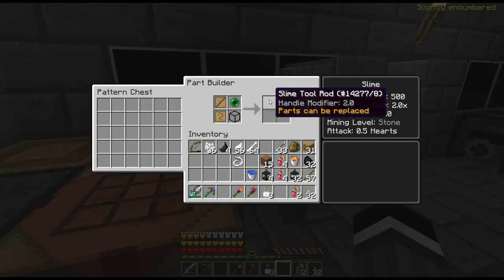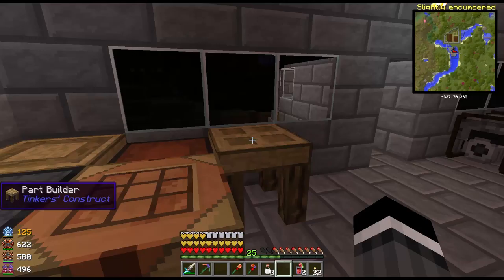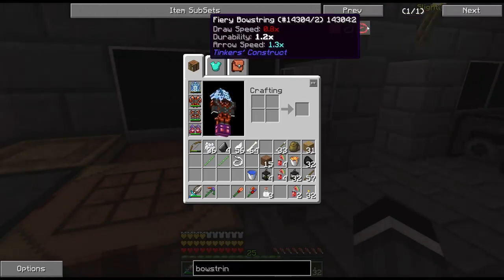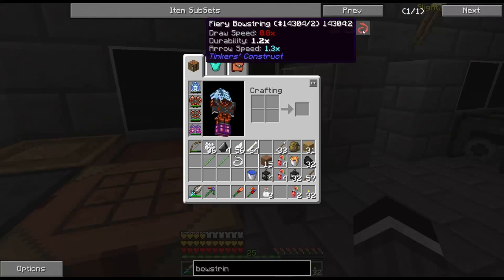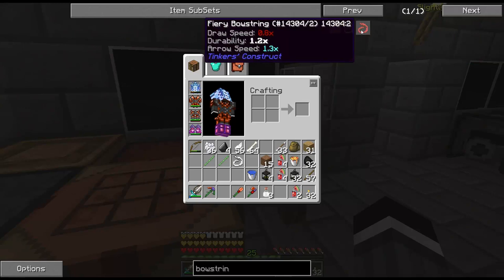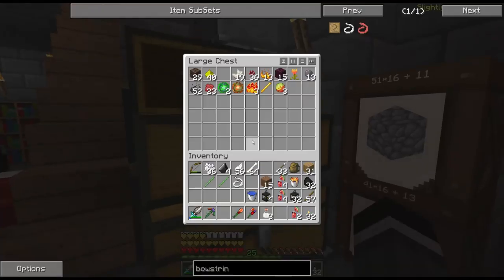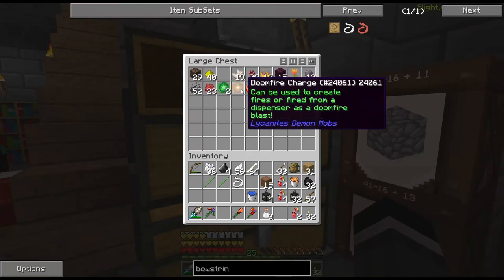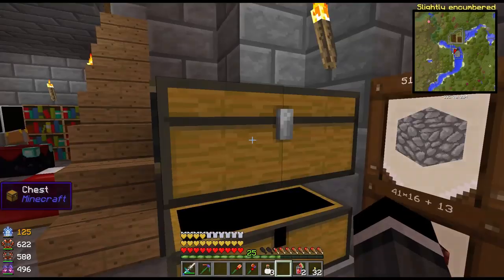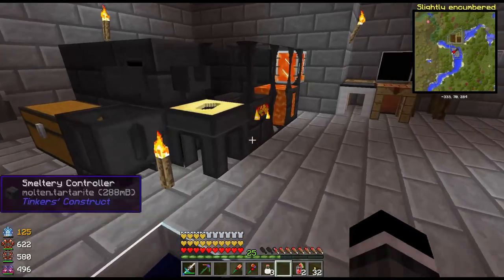Now that I have a slime crystal, tool rod — slime crystal — we'll do a slime tool rod, and then it's a half cost so we get a little shard that gives us our other one. I forgot to look this up off camera, but can we make other bow strings? Oh, we can make a fiery bow string — betcha that's the nether string. So this is drawspeed 1, durability 1, aerospeed 1. This is higher durability, higher aerospeed, and faster draw — I'm all about that.